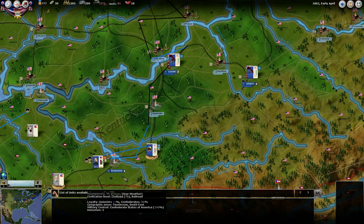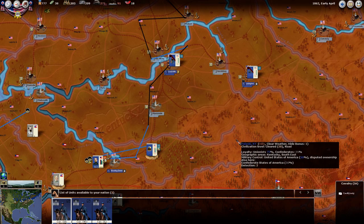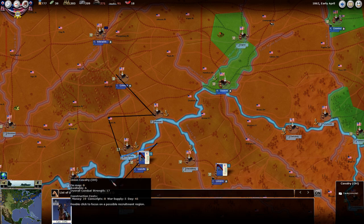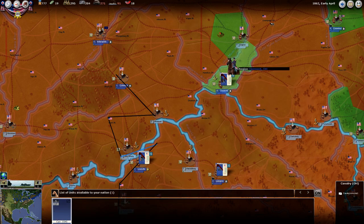Do we have any Kentucky cavalry? We do not. So let's switch that over to the northwest and see if we can get some Illinois or maybe the old northwest. That's some Ohio cavalry. We can build an Ohio cavalry in Cincinnati. We've got enough — let's build two of them.